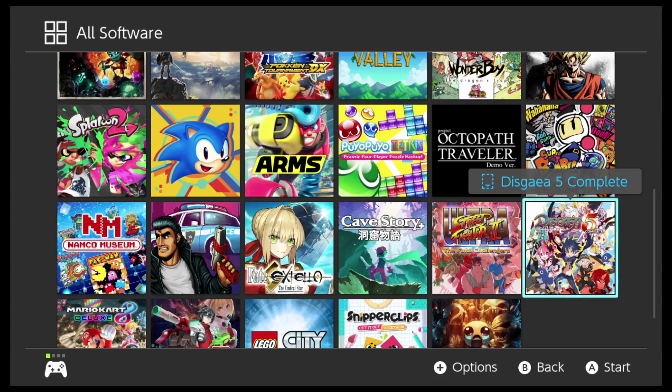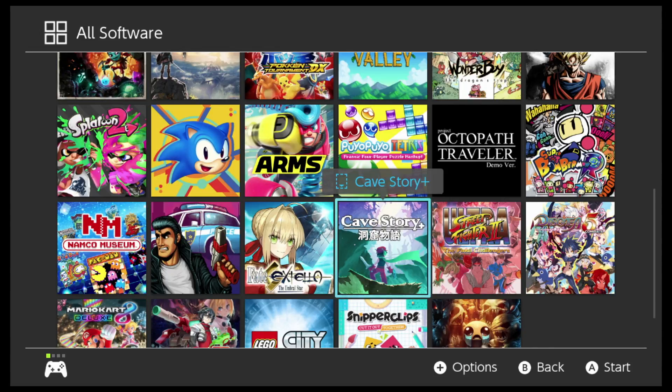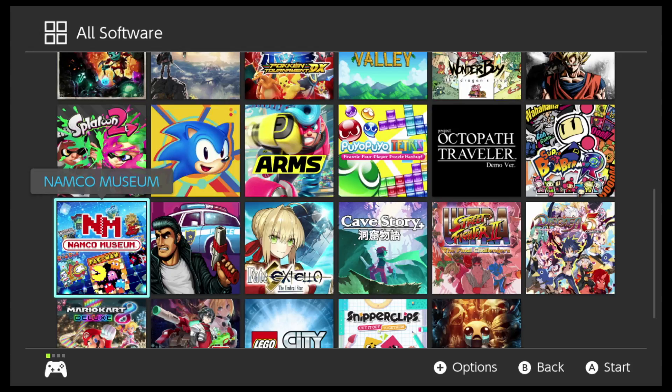Super Bomberman R. Disgaea 5 Complete. Ultra Street Fighter 2: The Final Challengers. Cave Story Plus. Fate Extella. Retro City Rampage DX. Namco Museum — which is kind of a throwback to all the classics: Pac-Man, Dig Dug, Galaga.